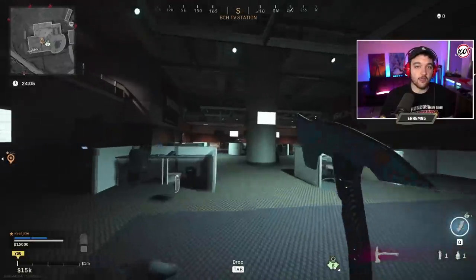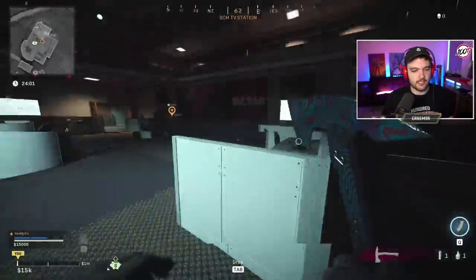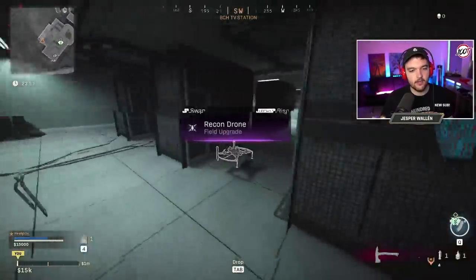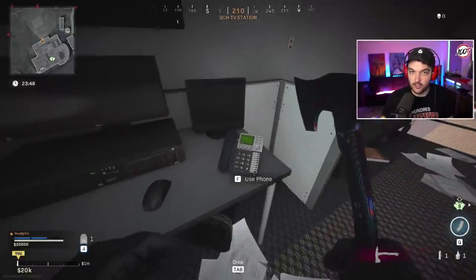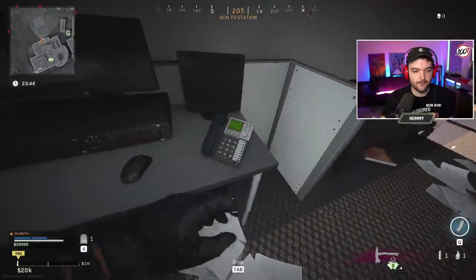Number five is back at TV station, but a different phone than the one you used earlier for the code. Come all the way through the door and look right here — this is the phone that will be number five. Hit that and number five is entered into the code.